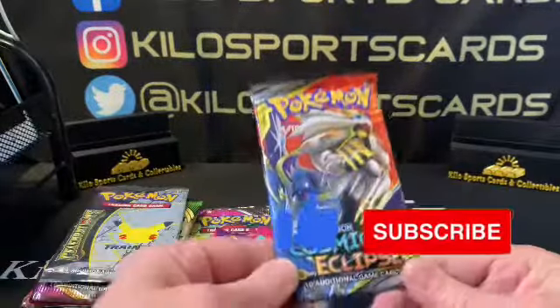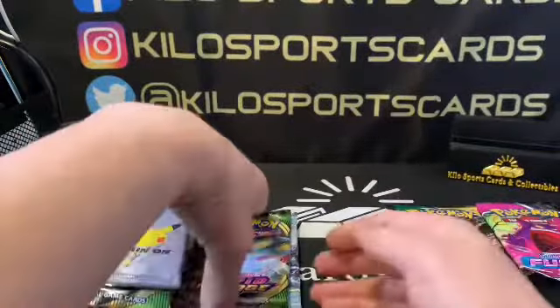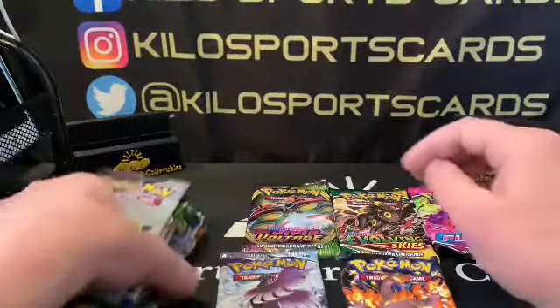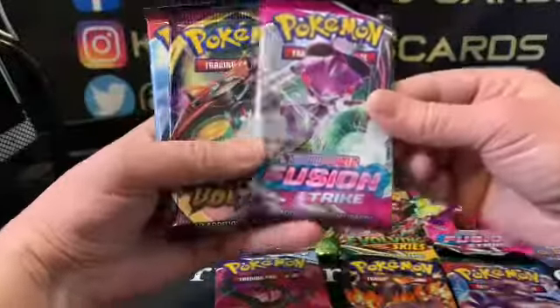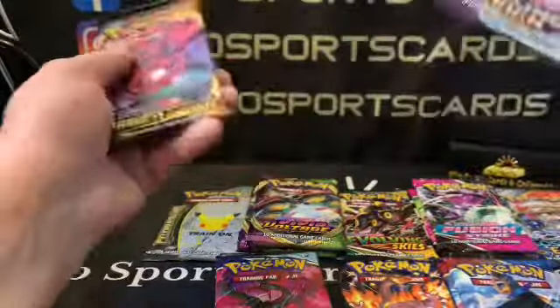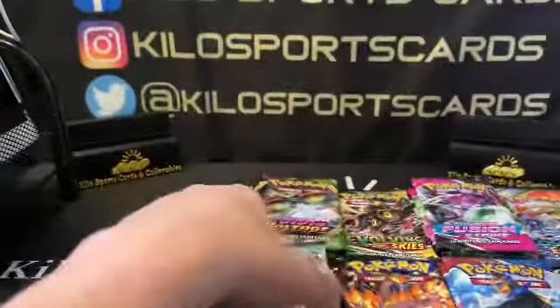Let's go ahead and see what packs we got. This one I have not opened before so this must be one of the newer releases — Cosmic Eclipse. Then we have Fusion Strike, Evolving Skies. I'm not gonna go in order by year, just kind of my favorites: Vivid Voltage, Chilling Rain, Shining Fates — as you can see they throw in pretty much all the nice packs. We have Celebrations, another Vivid Voltage, Battle Styles, another Chilling Rain, two Fusion Strikes, and Darkness Ablaze.